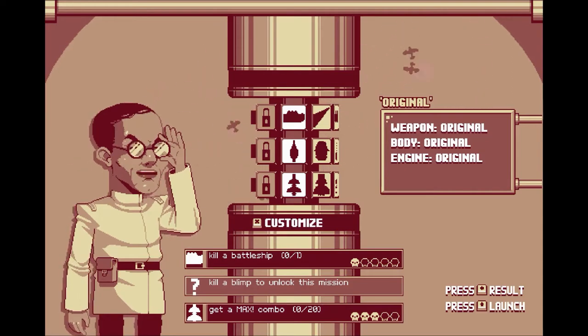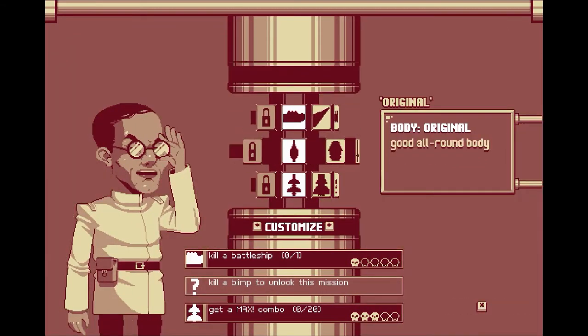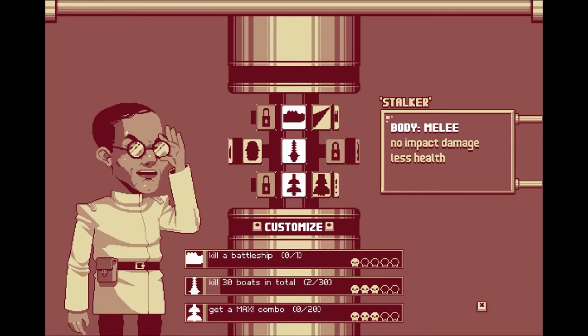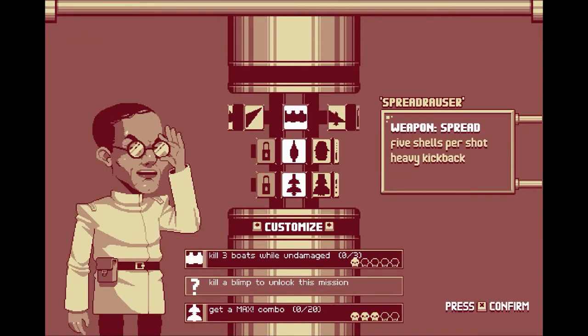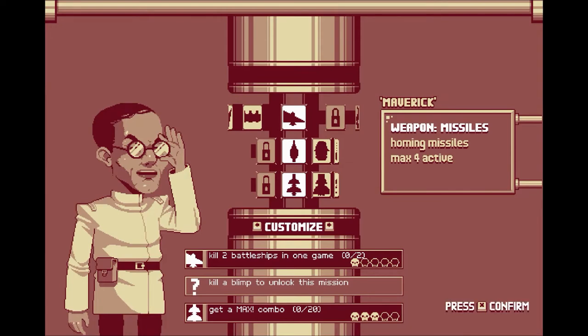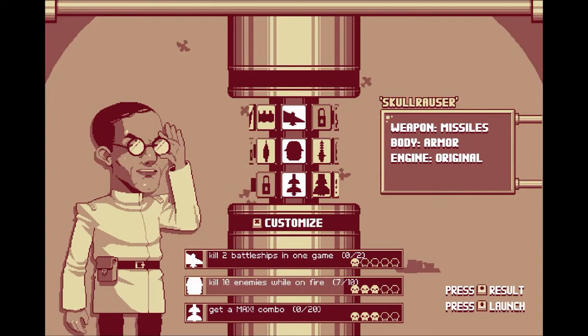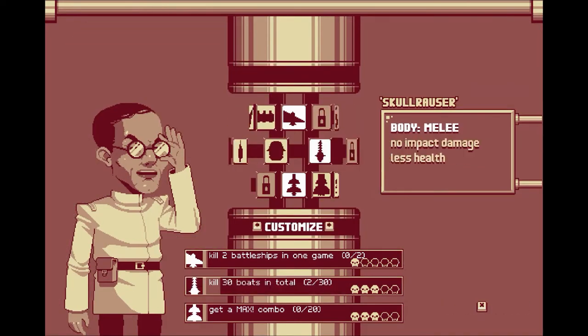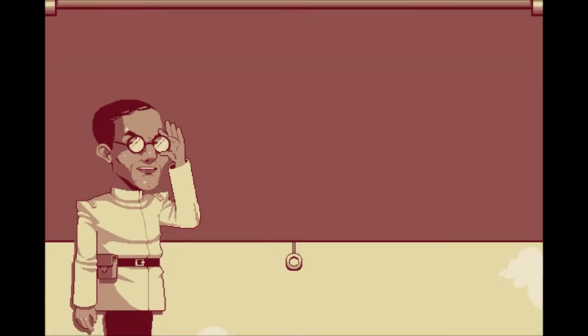The unique selling point of this game is that you can change your ship. You can upgrade it across three different areas: the weapon, the body, and the engine. So let's change it to Missiles, go with a Stubby Body, and let's go for the Super Boost.